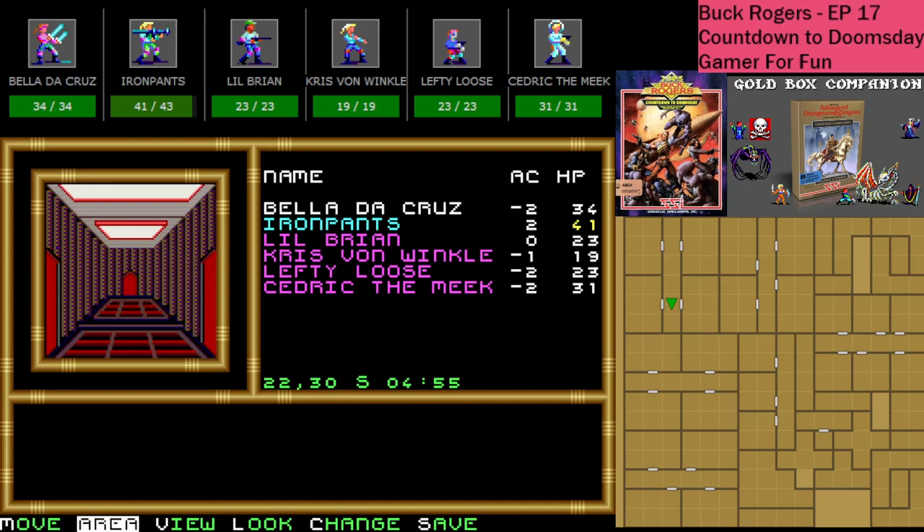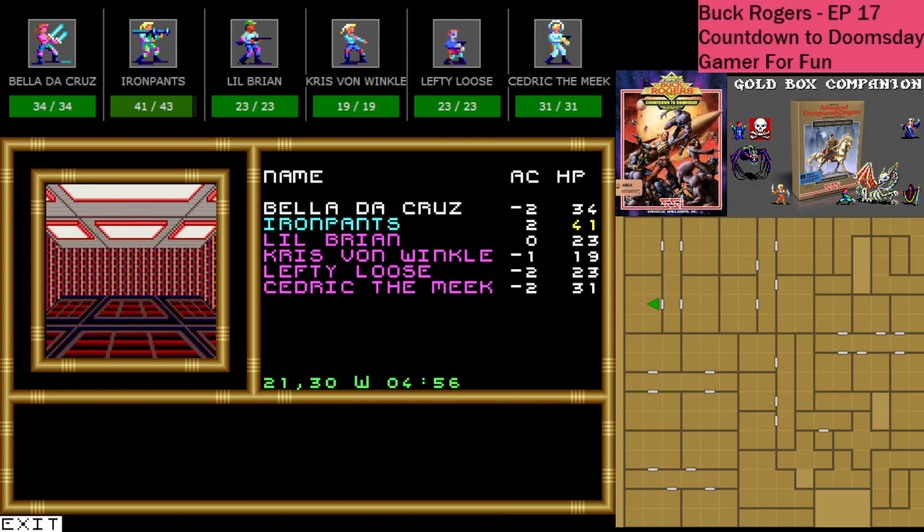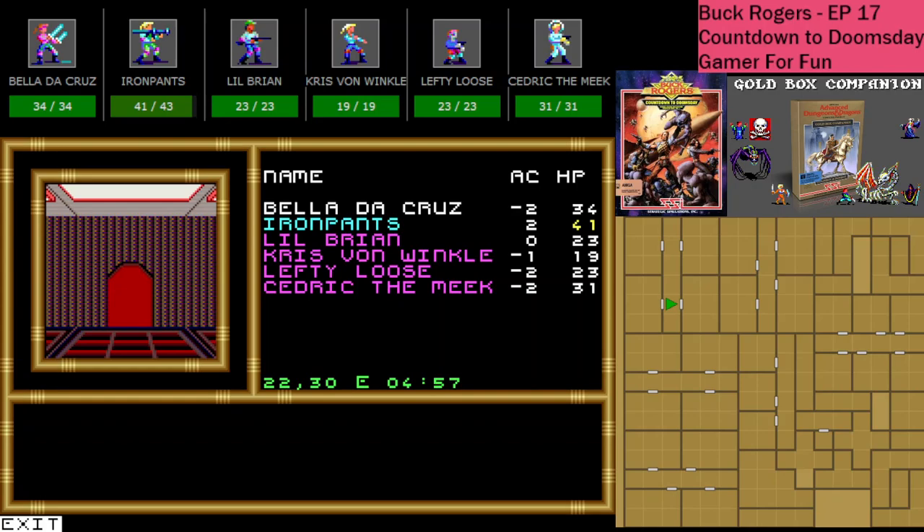I have no clue where I am but let's go through this door — a notebook in this lab contains the following information: hyper crab equals superior armor, hyper snake equals superior speed, hyper scorp equals deadly poison. So the hyper scorps are who I've got to attack first every time! That notebook could have come in handy earlier — that's exactly the information I was looking for. Now let's kick in this next door.